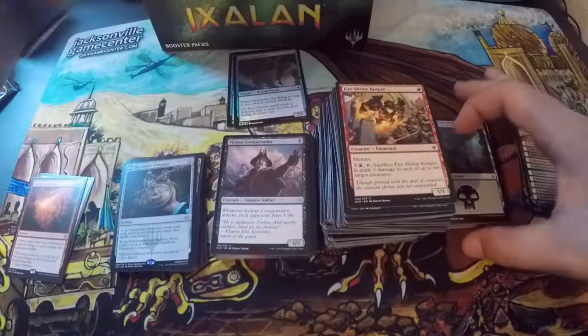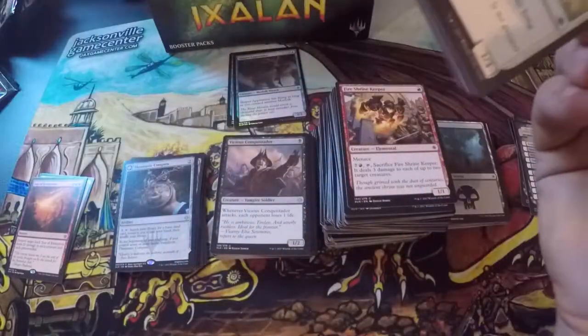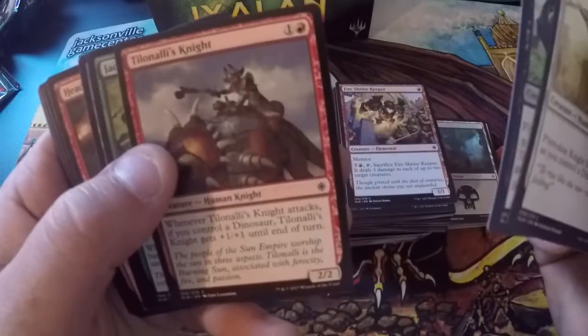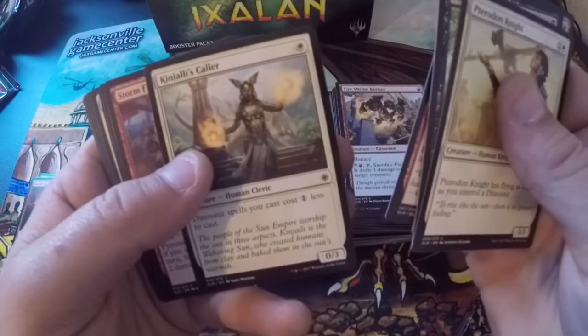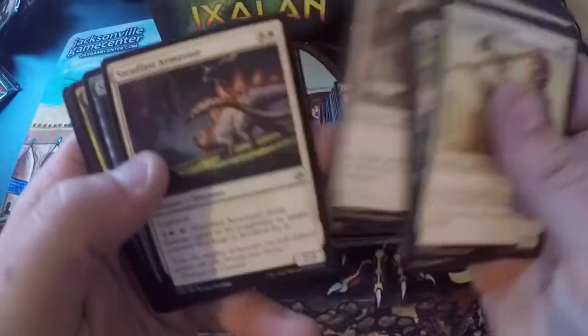Swamp and a treasure as our land and token. We are getting almost halfway — I've lost count. Turn into Night, Black Keeper, Tilonalli's Knight, Jay Guardian, Shorekeeper, Headstrong Brute. Kinjalli's Caller. Storm Fleet Pyromancer, Spreading Rot, Raptor Companion, Steadfast Armor — Soar is our first uncommon.